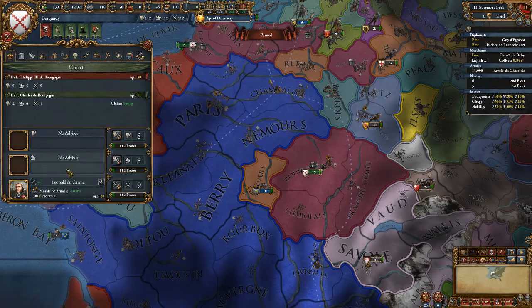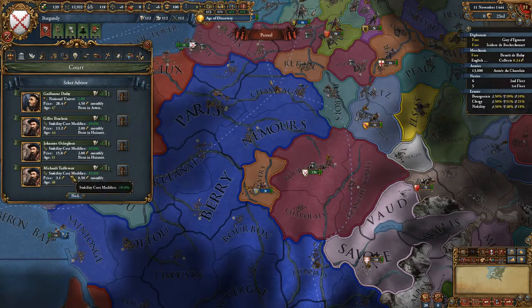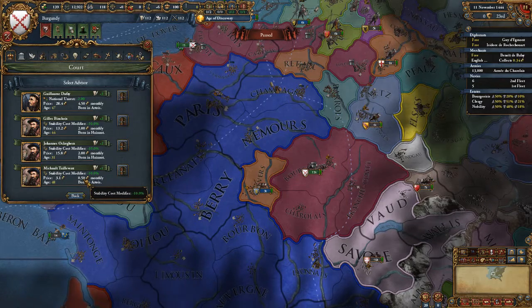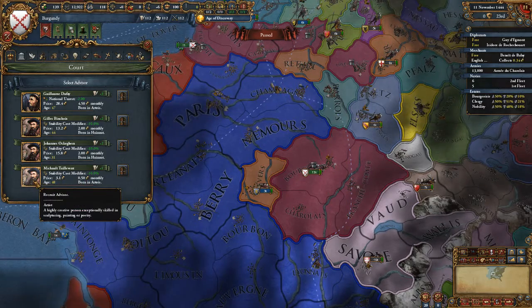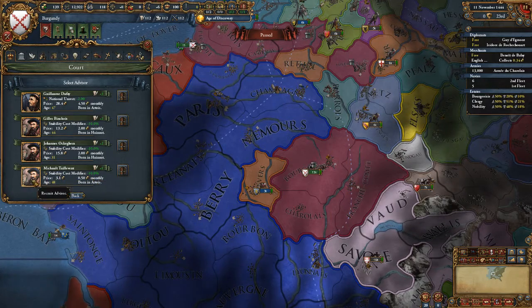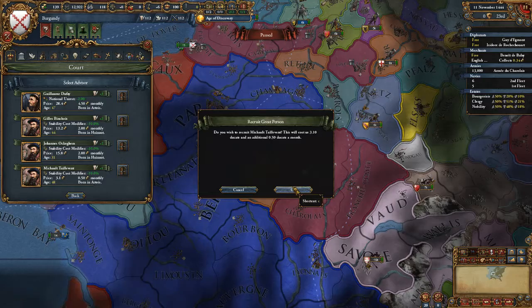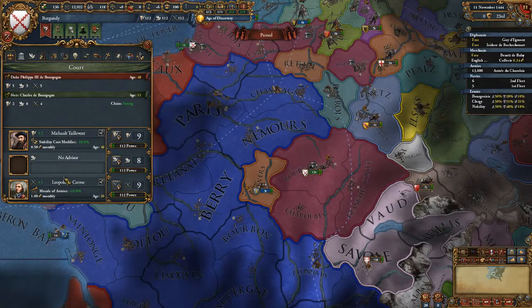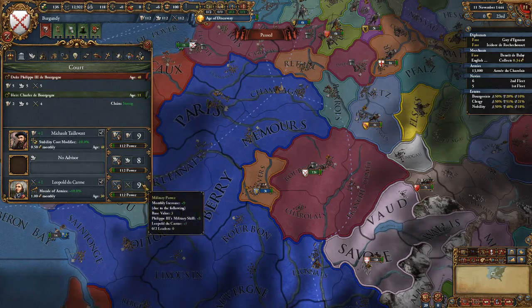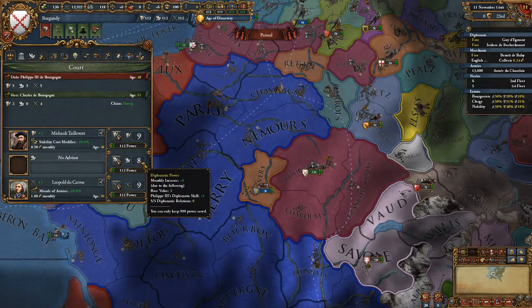I'm going to hire this morale advisor for his plus-one monarch point. After considering the options, we've hired two advisors — one with a five percent yearly death risk and one with zero percent yearly death risk. So now we're getting nine monarch points per month in two categories and eight in the other.